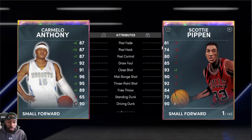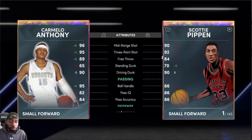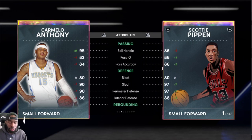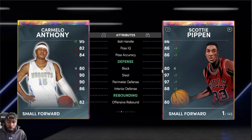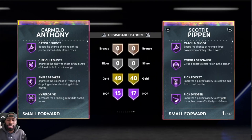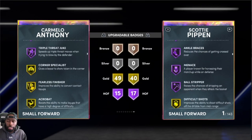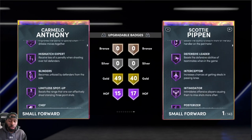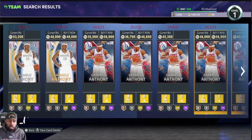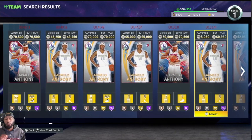He does not have Shifty dribble style either, but if you're looking for one of the best offensive cards in the game: 95 three-point shot, 90 driving dunk, 95 ball handle. Look at his defense — solid all around. Put a shoe on him with a coach and he's going to be fine. Rebounding great, speed great. The only thing he is lacking is his defensive badges — no Hall of Fames there. He does have many Hall of Fame shooting badges, which turns him up on the offensive end. If you're looking for a cheaper offensive option at small forward, Carmelo Anthony is your man.